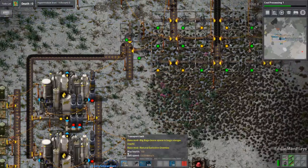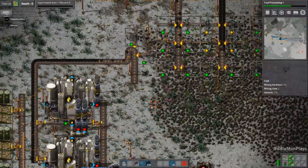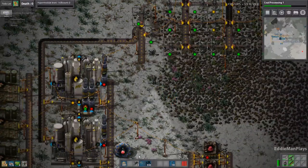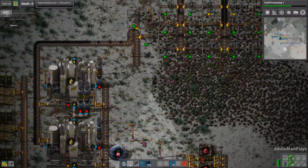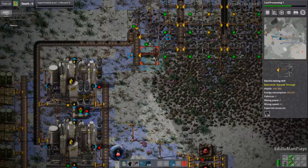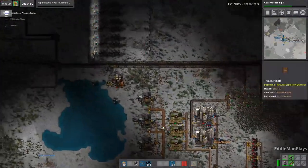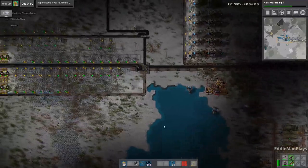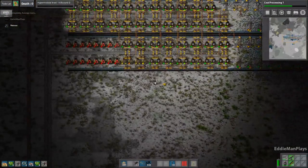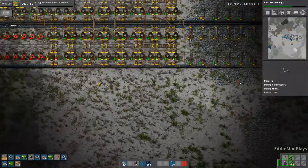Should we get some steel going maybe? Steel would be a good idea at any time. Do we actually need it right now? I just needed to make a couple of sinkholes so that I can dump the tar so that we don't have to keep replacing those filters. I think we should get a lot of green chips online first before we focus on steel — four sets of assembly machines.